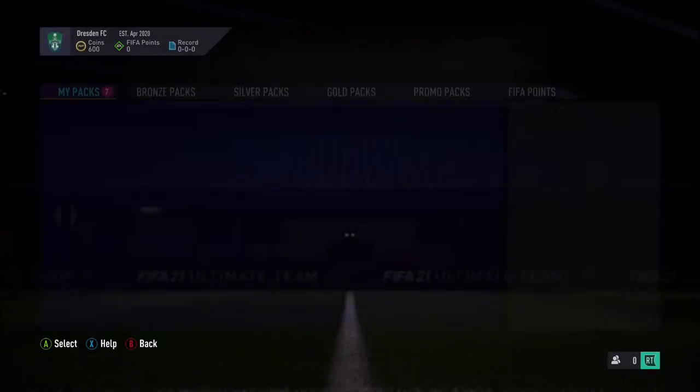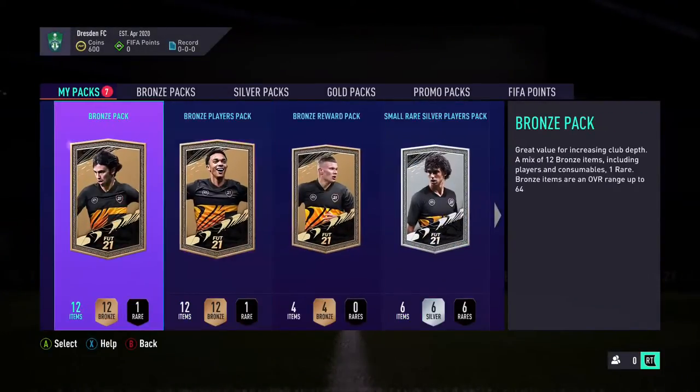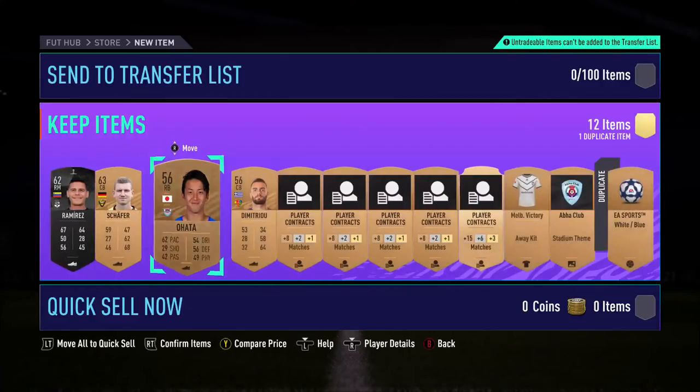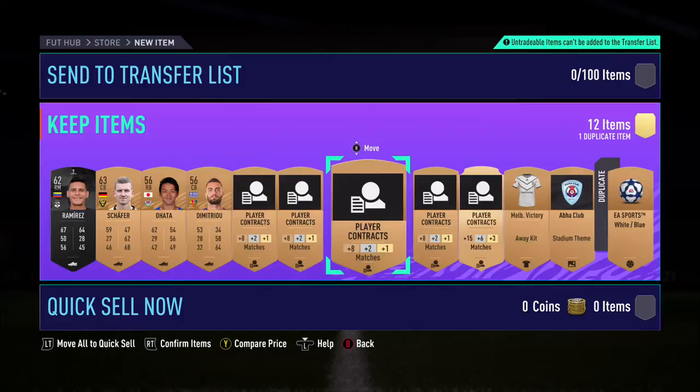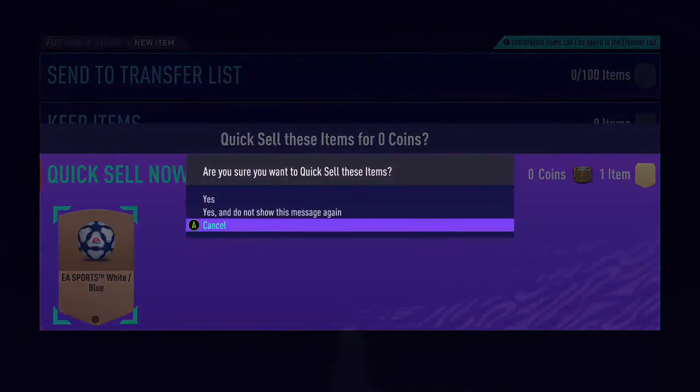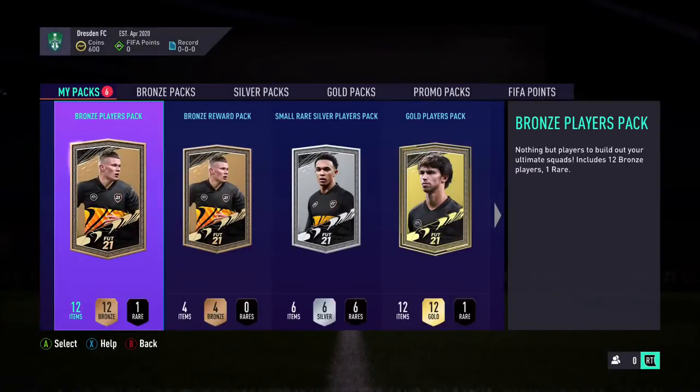Mustafi is a pretty good player. Now I gotta open some of these bronze players because I somehow ran out. I should have opened these before. Center back, right back — no, I need midfielders. Bronze player pack.